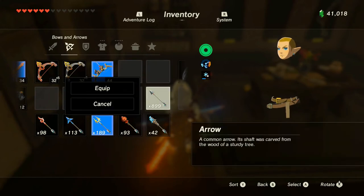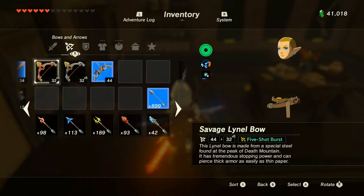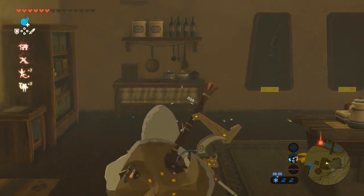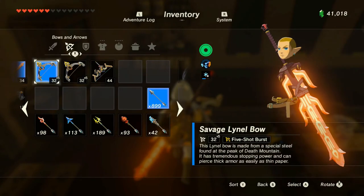Then switch to any arrow you want — I'm just going to use a normal arrow so I have tons of them. Then switch to the bow you want to transfer durability to, so the Savage Lynel 5-shot burst bow. And then shoot it at anything, doesn't matter. Pick up your arrow again. And then you can see the Savage Lynel Bow is no longer blinking, which indicates it's no longer low durability.